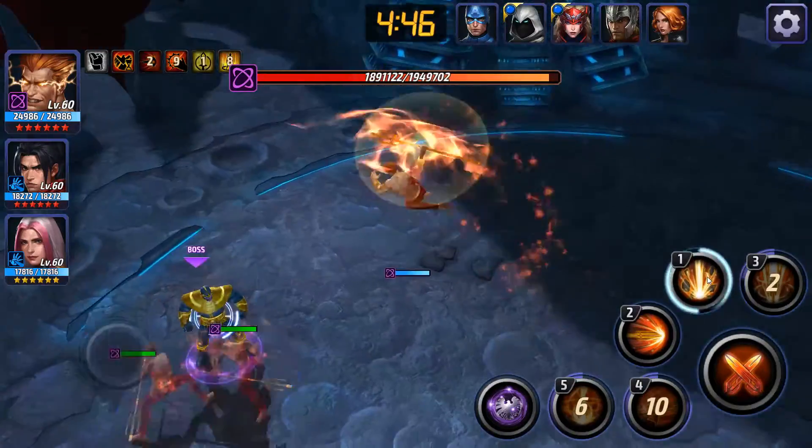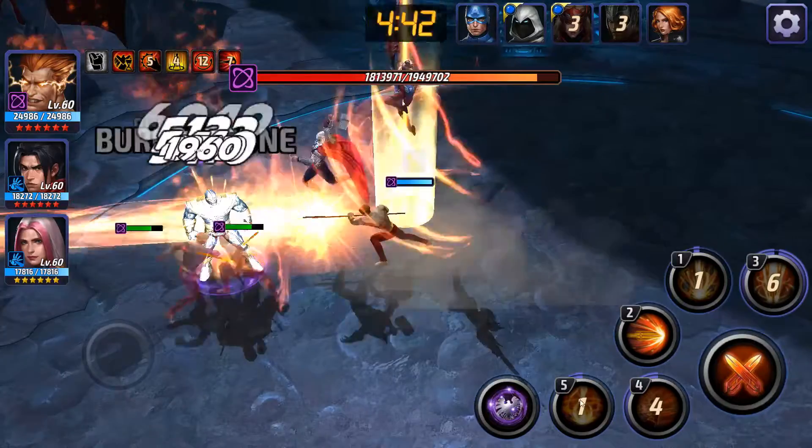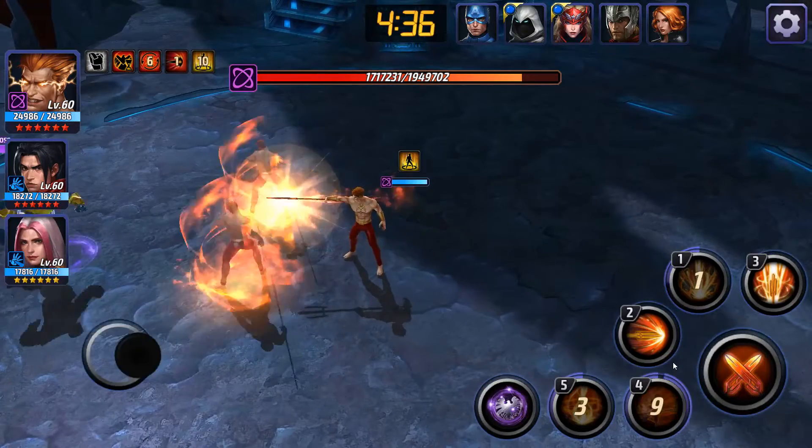The plan here is to go with the 3rd star skill to get the damage boost, then the 6 star skill to deal more damage and get the immunity to damage, and then summon our clones.